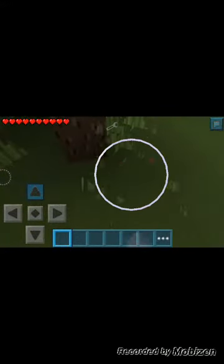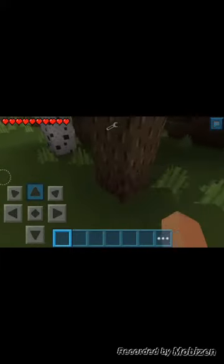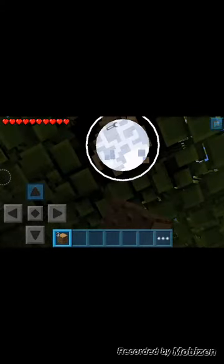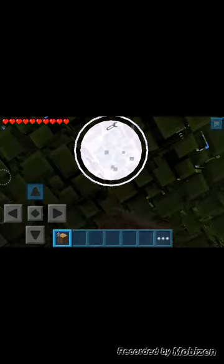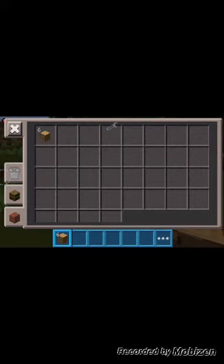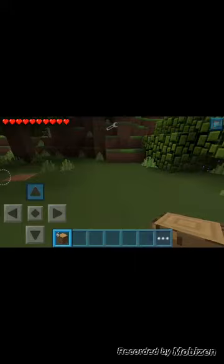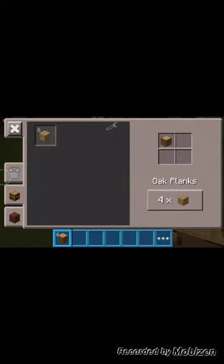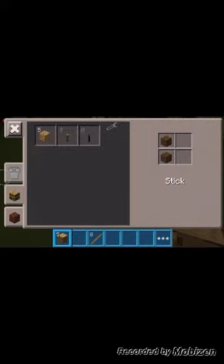Anyways, let's just get started with the video. First I just need to make some sticks — just getting wood, getting more wood for other purposes. Sorry my voice sounds a little funny. Now let's make planks, make sticks, more sticks, make planks, make a crafting table, make more sticks.